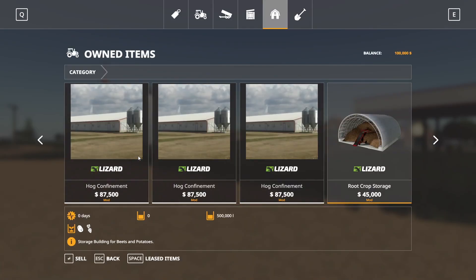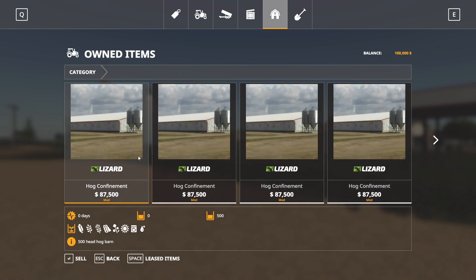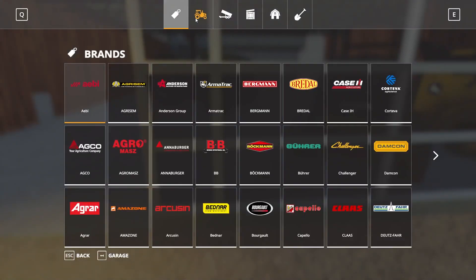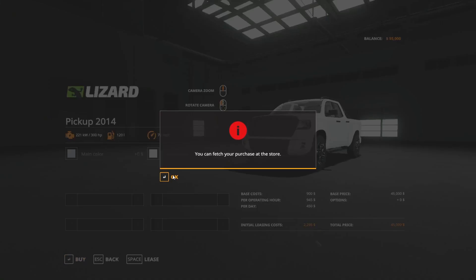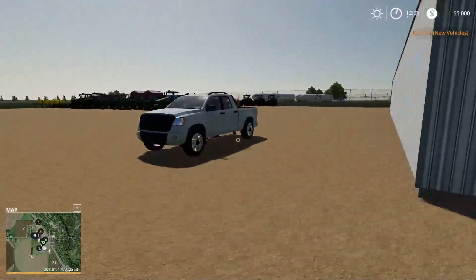There are some modded placeables that are part of the zip file that you download. These are the things you own, technically speaking — you could sell them off if you didn't have any plans to use them, but that's kind of what you start off with. So just be aware of that. At the store here we'll go ahead and purchase ourselves a pickup truck to drive around.